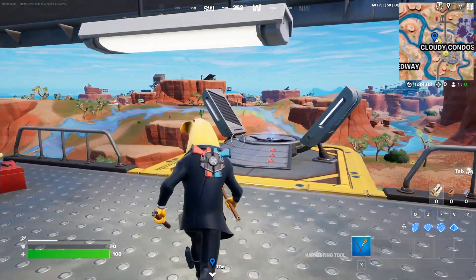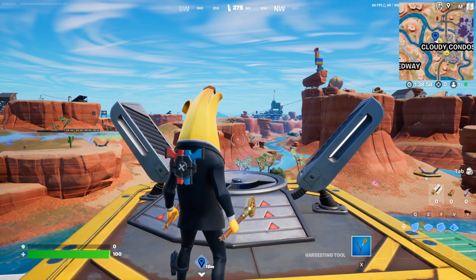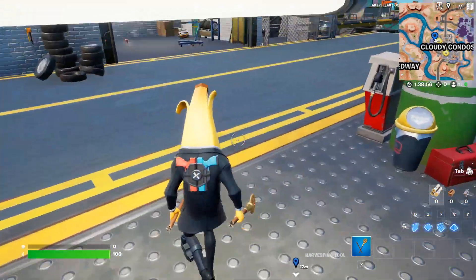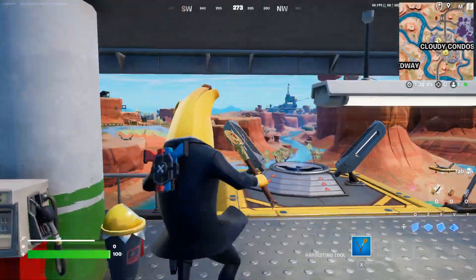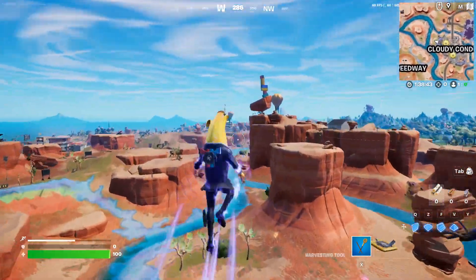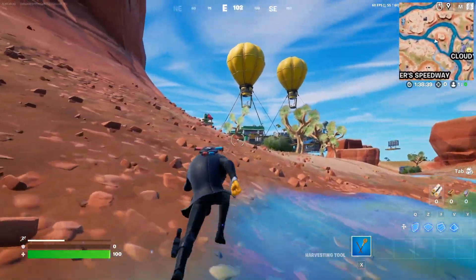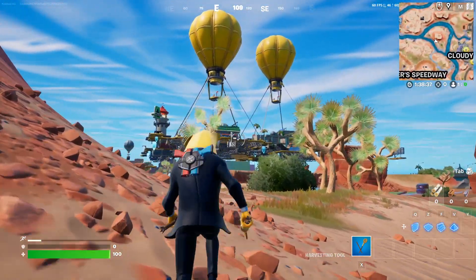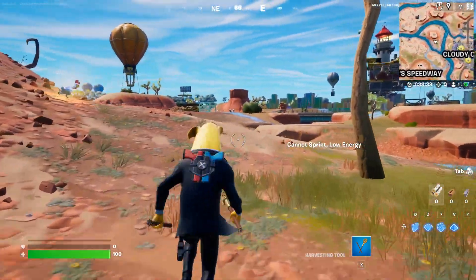This is going to be a very easy quest. Basically what you want to do is come exactly over here, and all you gotta do is come back here and just hit the D-Launcher like this. Just like that, you would complete the quest. Go right there, do this, and it's literally the easiest challenge ever.